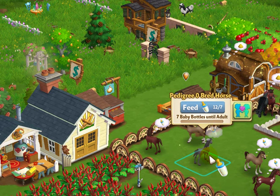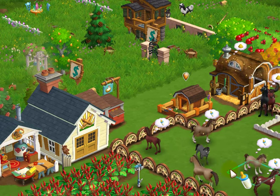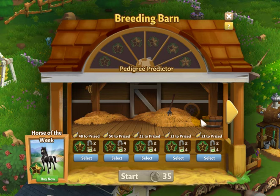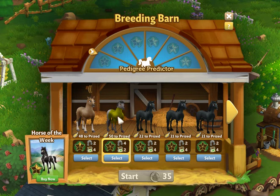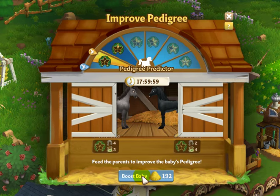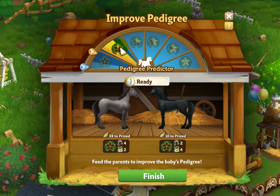I'm going to feed the baby bottles for this horse I just brought out of the barn, and then for the second time breed the zero pedigree horses to get a second pedigree one — in order to breed and get another pedigree two. Here's the one we've been watching, this gray one — you can see this little indicator has moved up. Here's where we ended last time. Now we're moving up further and we are fully covered in this pedigree one.